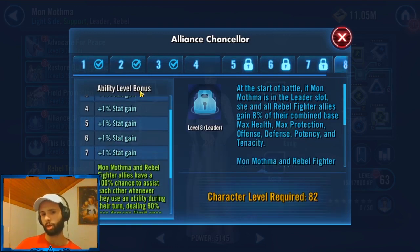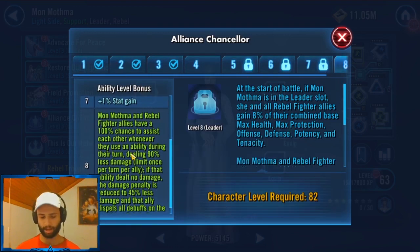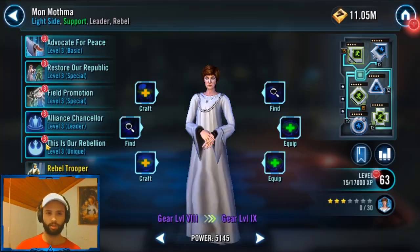The leadership zeta is really what makes the team tick. Every time an ally uses an ability, Mon Mothma and the Rebel Fighters are going to assist, and the fact that Mon Mothma assists every time means she's always healing the team. She would give that Geonosian-like status to the Rebel Fighters.